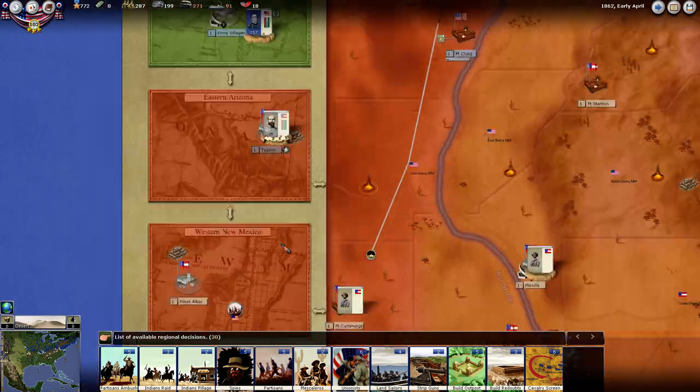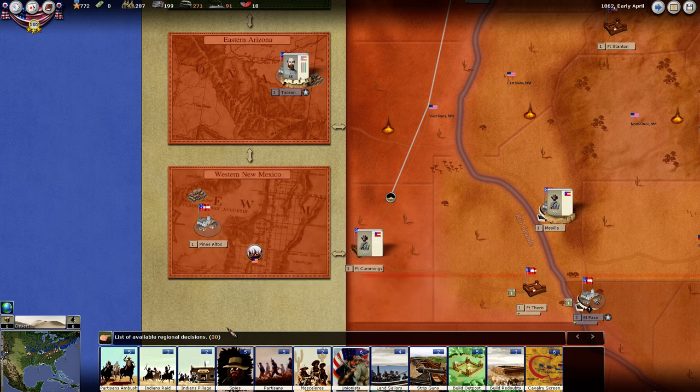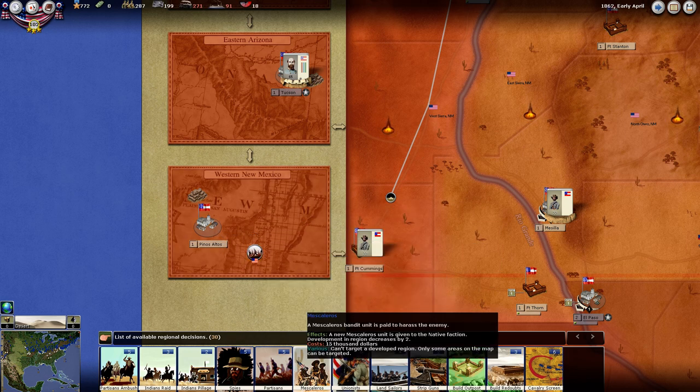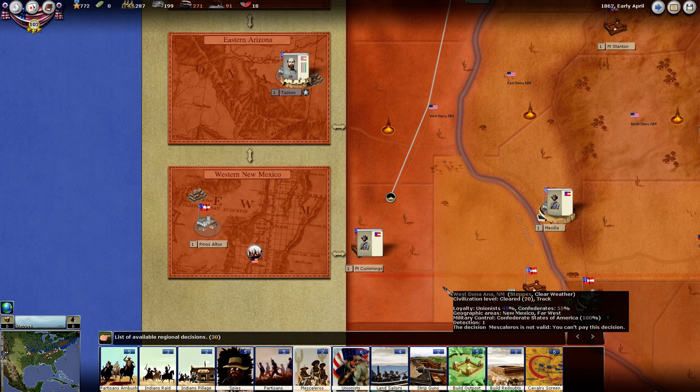He's just right here. There's nothing to blow up, so I'll just put him here, and I think that'll be something we can do. Mescaleros is something else we could do, but we're out of money, so let's not even worry about that.